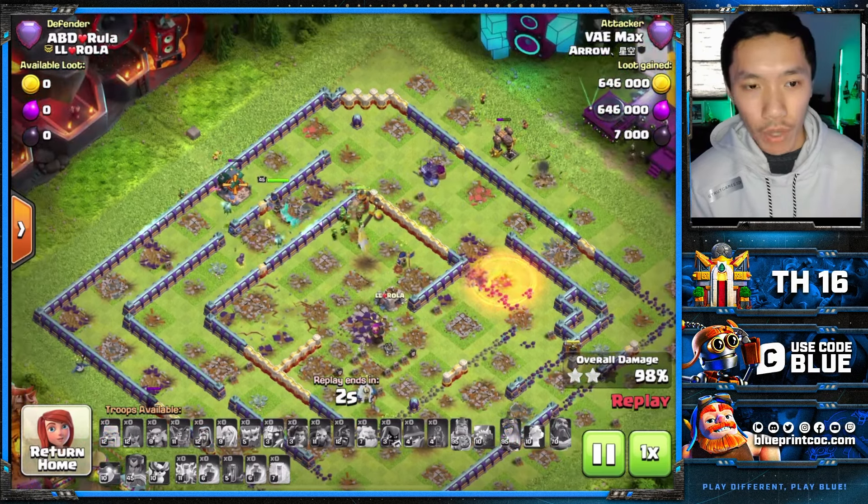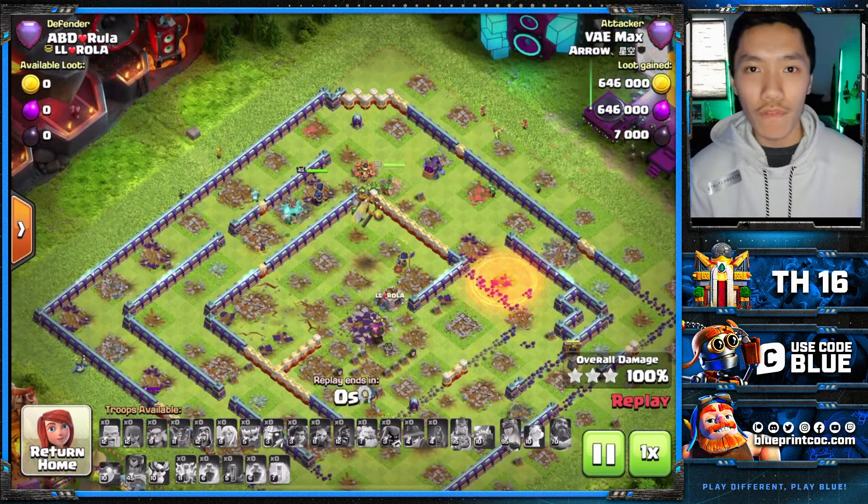Really great approach by Max making sure he funnels properly by using the Root Rider for the King — a really great touch in play. Now with both ring bases covered, we're going to move to the teaser base.